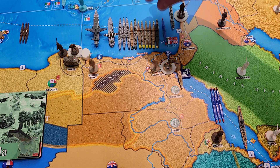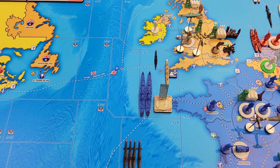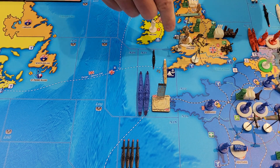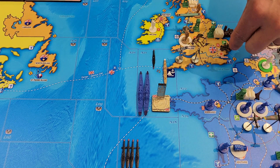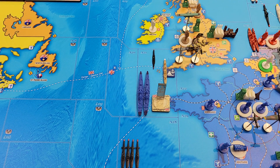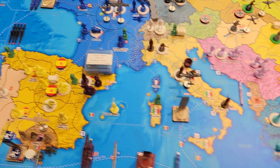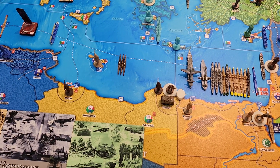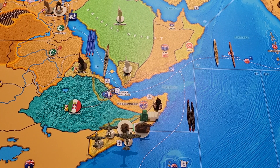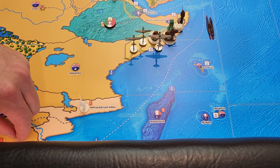Now we'll switch over to non-combat. From London, one infantry and one anti-aircraft artillery will move over to southern England. From I-7, this naval transport will move through the Russians — the Soviets don't have enough to declare war, so I didn't need to do that during combat movement — down to I-1, and go in port in South Africa.